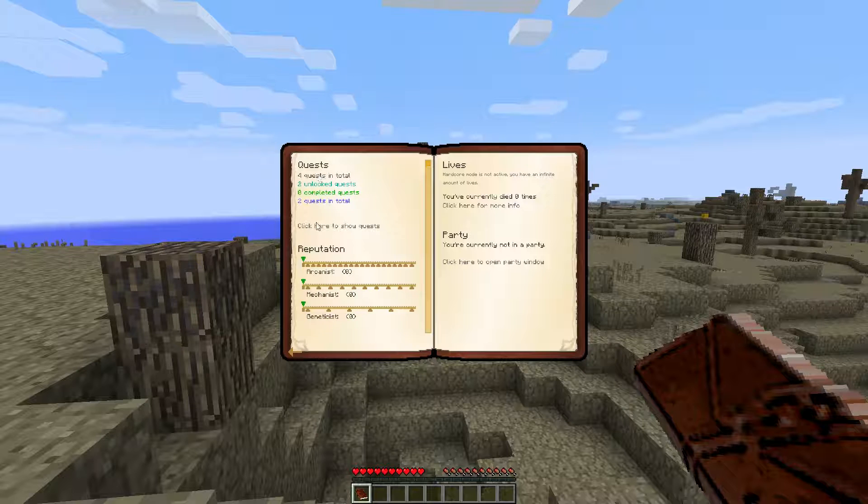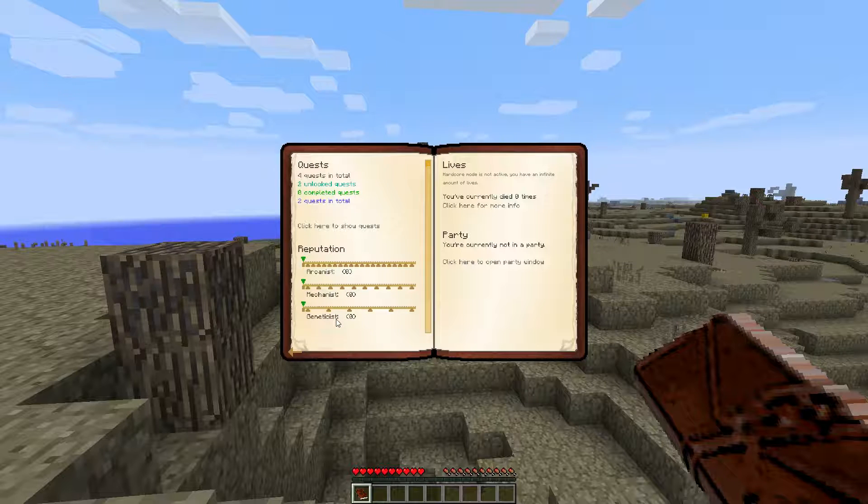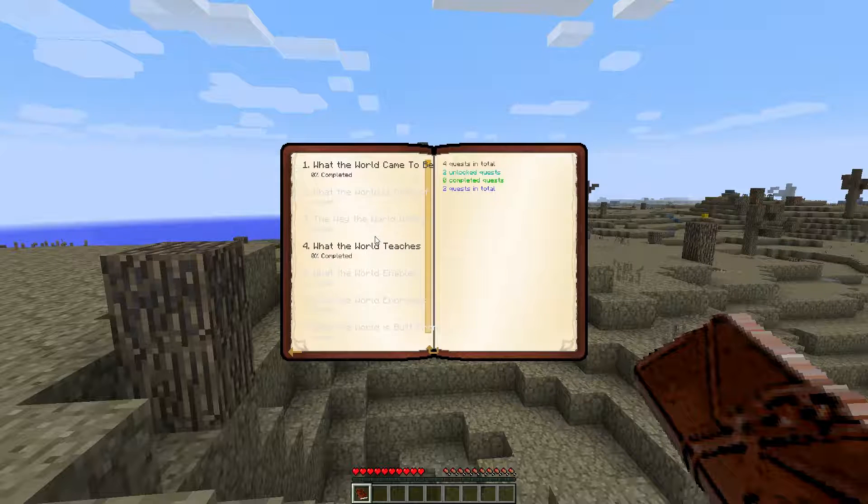First things first, looks like over here we've got a bunch of quests — four in total, two unlocked. I think this updates as we go through and accomplish our quests; I think there are quite a few of them. Then over here our reputation: arcanist, mechanist, and geneticist. These will all go up as we accomplish quests. And then over here, lives — obviously haven't died yet, I'm sure that will change. Let's click here to show the quests. Looks like there's a few we can do now. Let's open this one — 'What the World Came to Be.'